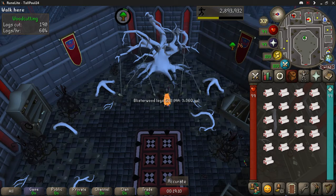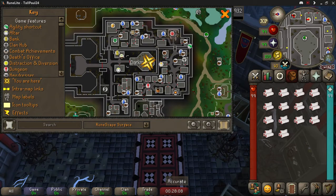So if you're currently doing the normal tick method for teak logs, get your butt on over here. The blister wood tree is located right on my marker in Darkmeyer. You pretty much just utilize your Drakan's Medallion, teleport to Darkmeyer, run north, then at the bank run east, and bing bada bing bada boom.